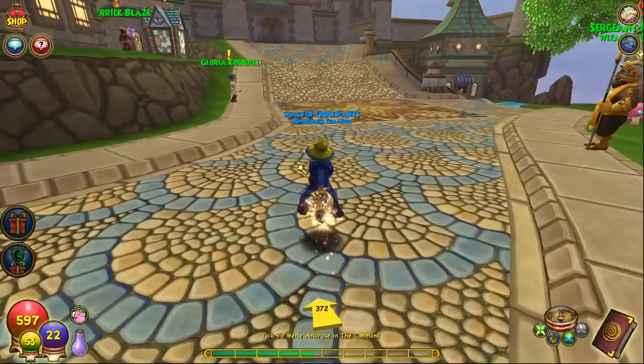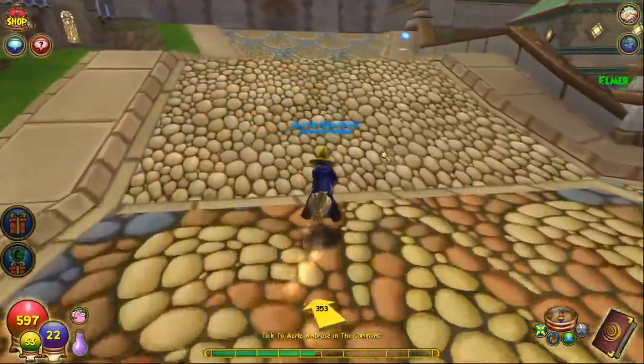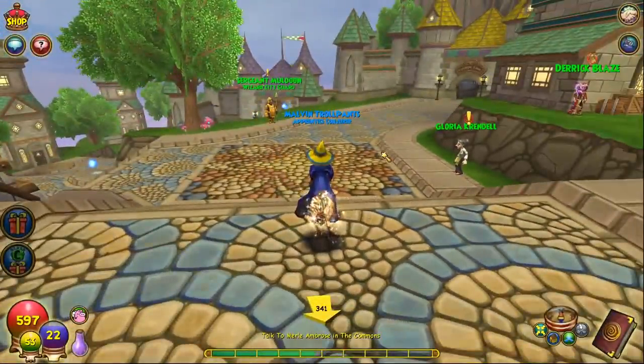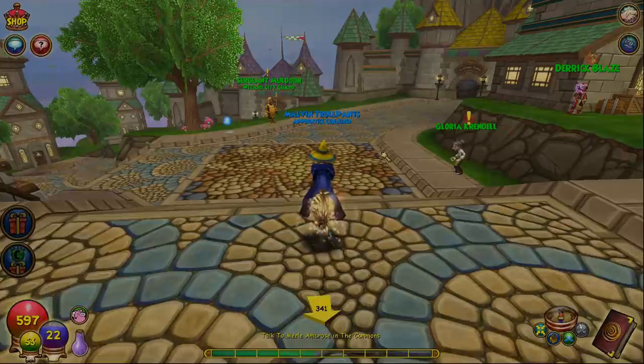That is the new updated Triton Avenue quest line. It starts with Sergeant Muldoon, gives you a little pet quest, and continues from there. It's not really that long, but I assume they're going to continue to update Cyclops and then Fire Cat — maybe both in the next update. It's the same quest line, just a little more interactive. Let me know what you think. That's it for Malvin Trollpants for now — maybe we'll bring him back for Cyclops and Fire Cat. Thanks for watching — please like, subscribe, and click notifications.